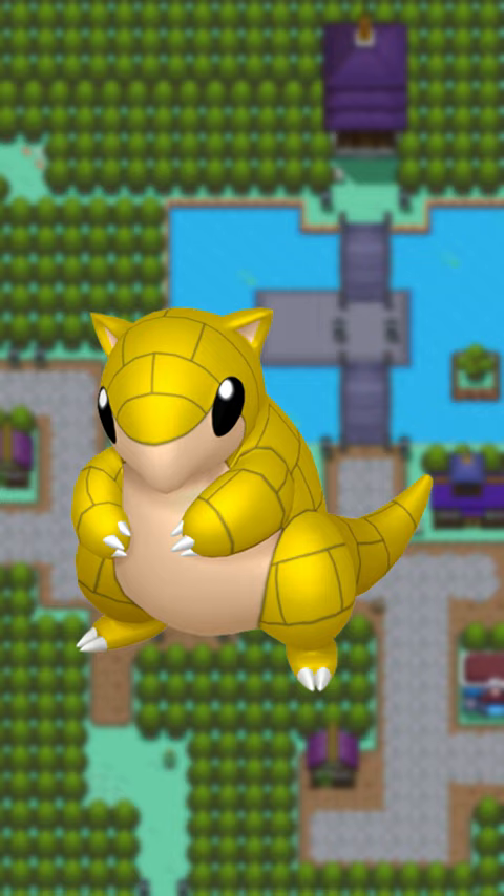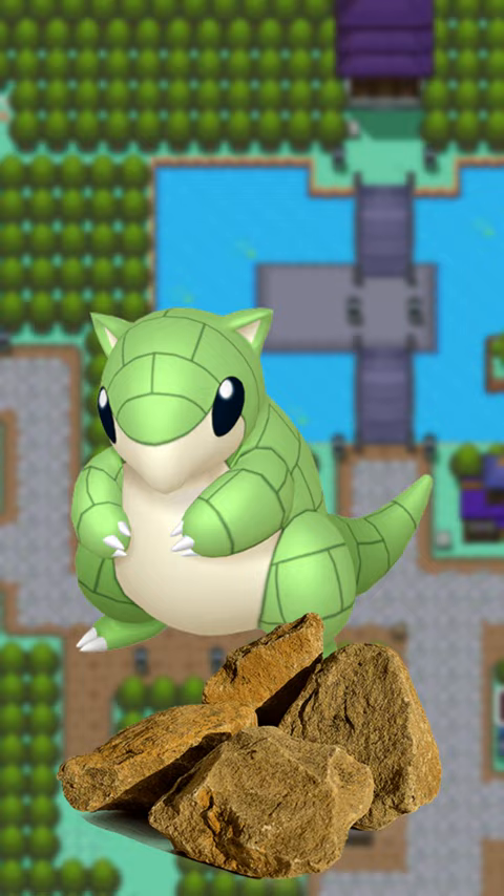Sandshrew's green might come from an overly literal interpretation of limestone, but the Stadium Shiny gets a dark indigo. Amethyst? Obsidian, maybe?